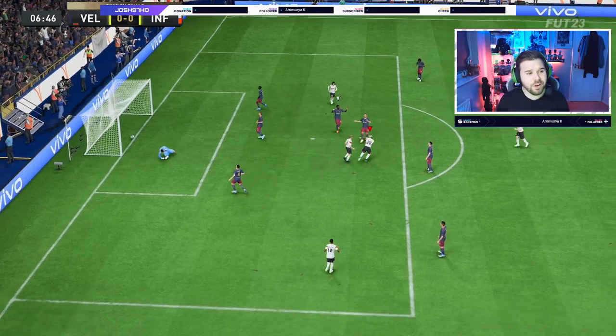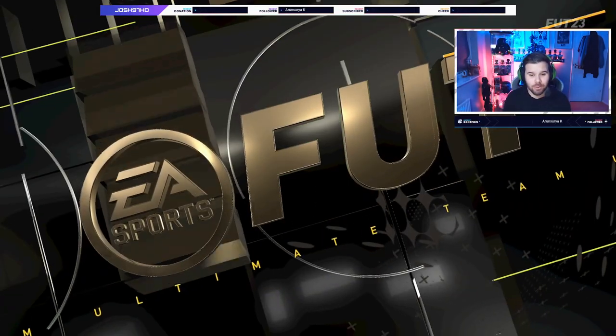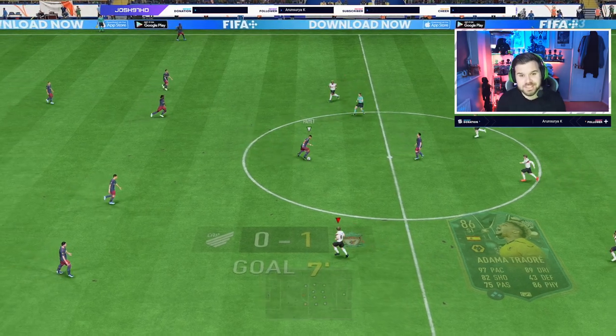We find space with Adama — first strike of the game and he's put it in the back of the net. What a strike that was from the edge of the box! The power in that shot — Donnarumma stood no chance. What a goal, and a quick turn as well.